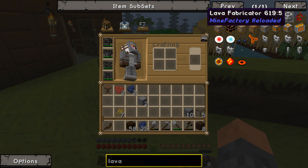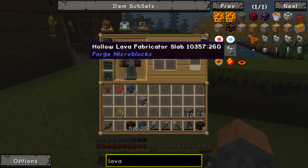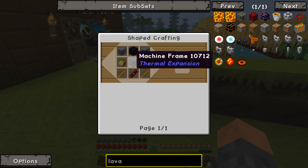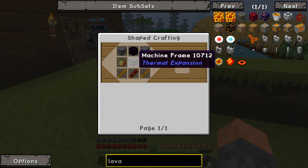There should be a thing called a lava generator. Lava fabricator? That might do it. And I was gonna make a lava fabricator. I'm gonna make an enchantment table. Something just went boadoop — I think somebody's trying to talk to me on Skype, but I'm just gonna ignore that.